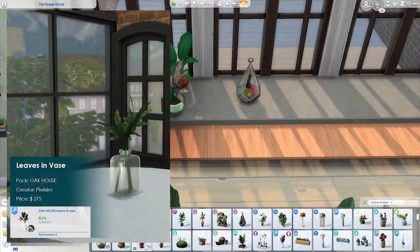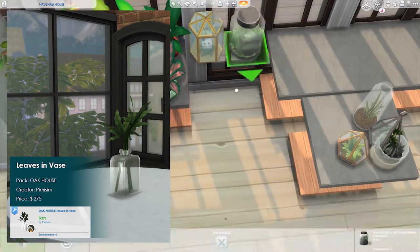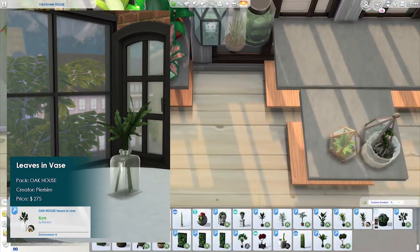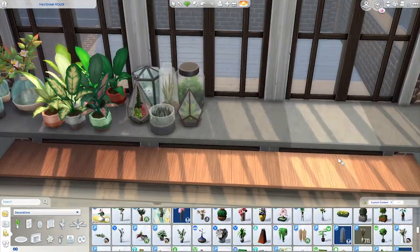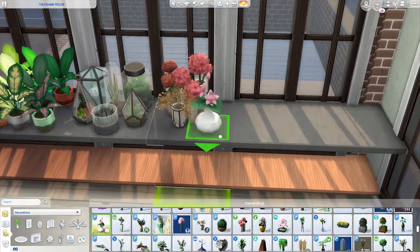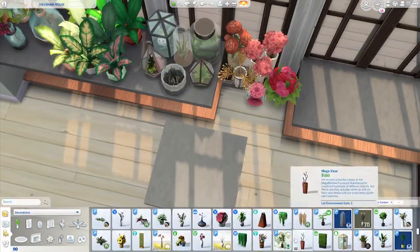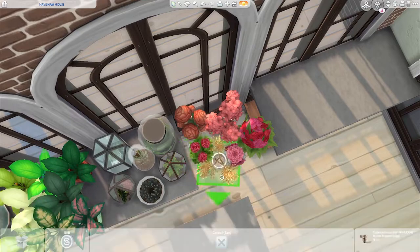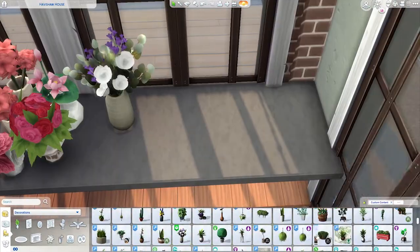Moving on to number six — the Leaves in a Vase from the Oak House Pack by Purism. Even though this is just a few leaves in a glass bottle, I tend to gravitate towards it when building. It's so simple — just green and clear glass, only two swatches — but it sizes down nicely, fits in so many styles of build, and is just one of my top favorites.